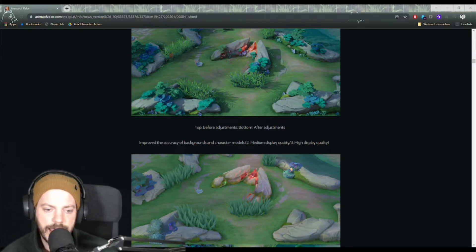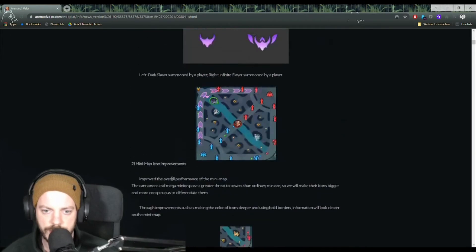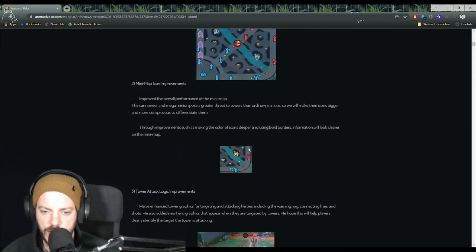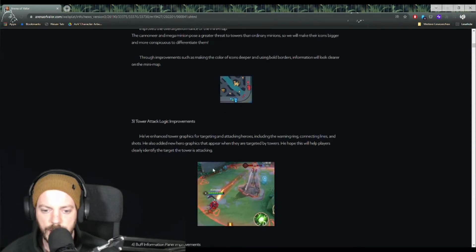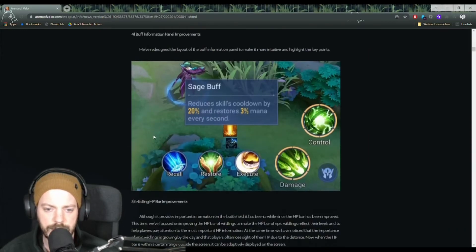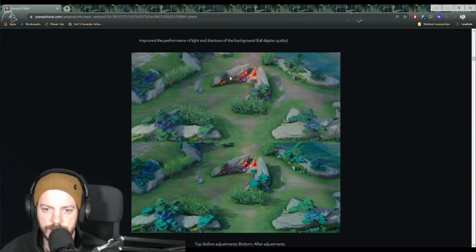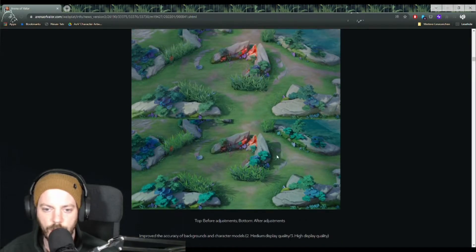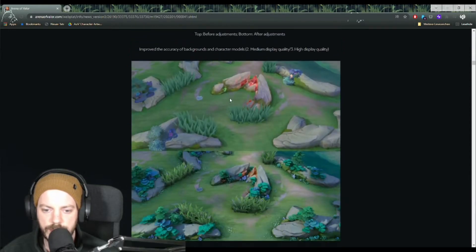A lot of things have been introduced with this latest patch. The most important aesthetic changes include new icons on the battlefield — for example, a better icon to show which Dark Slayer you killed, whether it's the normal one or the infinite slayer. There are indicators for cannon minions in the wave, and the tower logic has been improved so you can better check if the tower is already targeting you. Tower shots are highlighted more clearly.